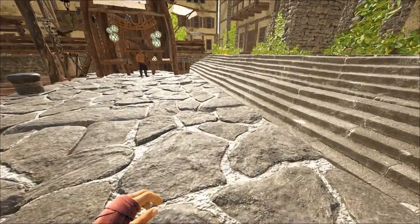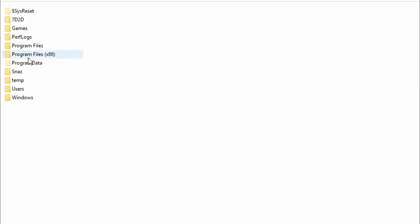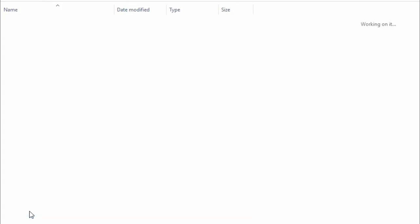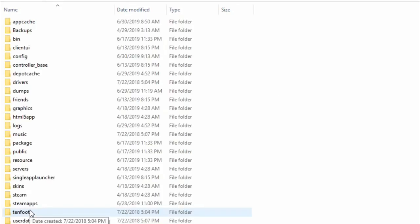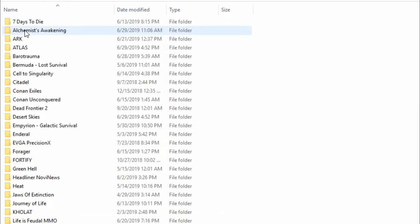To do this, go to wherever you have Atlas installed. Mine is at Windows C. Then go to Program Files (x86), then down to Steam, then Steam Apps, then Common, then Atlas.